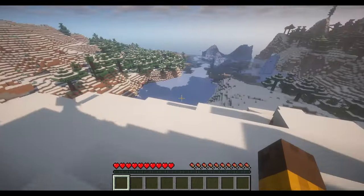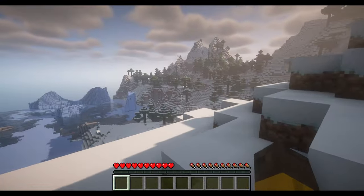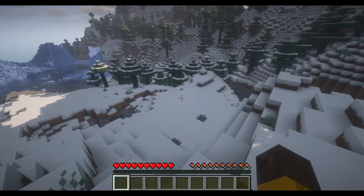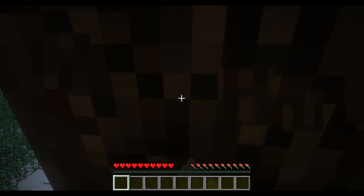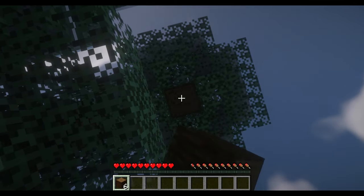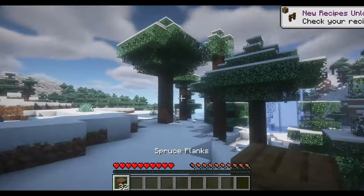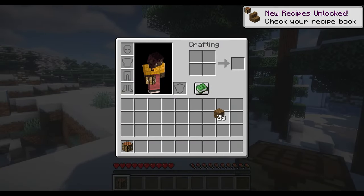Okay, so here we are in our world. It's a nice snow biome. First things first, I think we should collect some wood — this is pretty desolate here. I did get a bunch of shaders installed; this is not part of the mod, just me installing shaders. Got a bunch of wood here. Ignore the skin — I have no clue how to change that, we're just going to have to deal with that. There we go, that should be good to start.